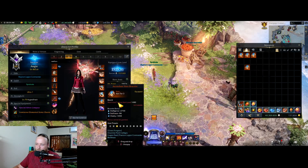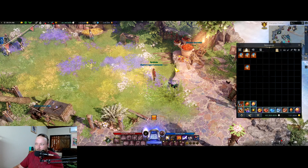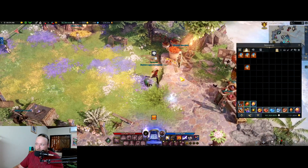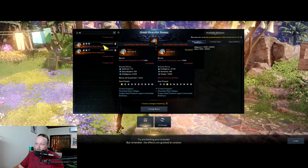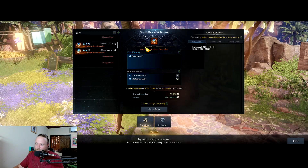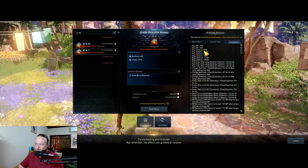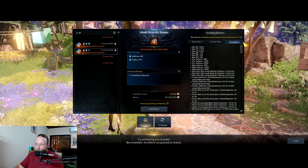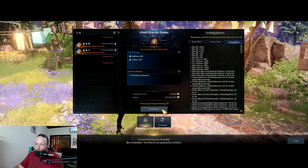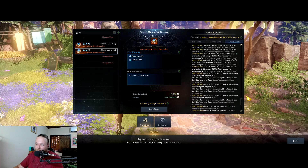These are bracelets — they go in the new bracelet slot and they can roll many many different ways. They do cost fions and it's the new RNG gold sink. There's a bracelet specialist in any of the main cities — you come here and roll them. One has one time left, another has four times left. Every time you click 'grant bonus' it has a chance to roll any of these, so now you understand why this is such an RNG gold sink.